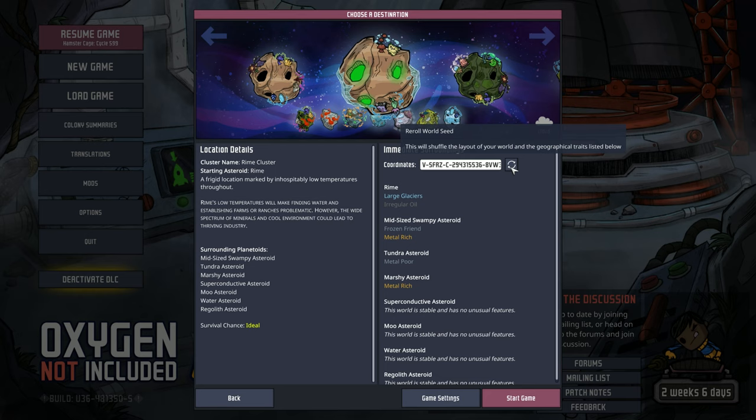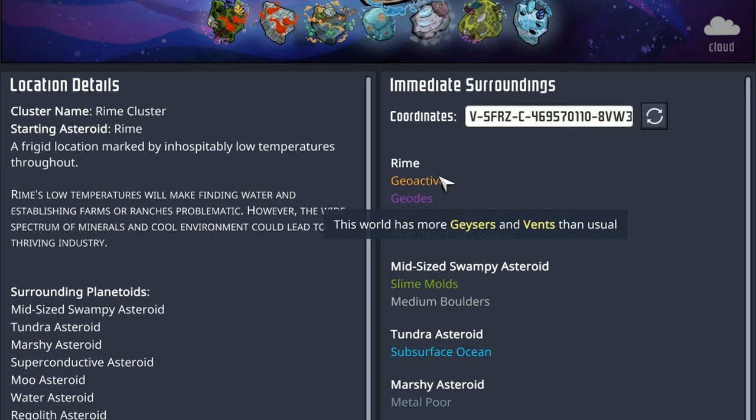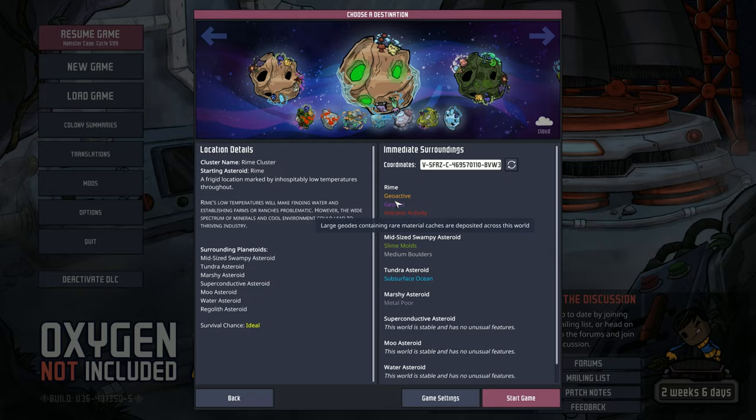I'd prefer it to be geoactive, because then I would be able to produce a ton of content on taming each type of geyser and vent. So despite our best wishes on using RNG for planetoid selection, we're going to go ahead and make sure that we have a planetoid that fits our bill. And I think this is the perfect one for us — it's geoactive, so we're going to have plenty of geysers and vents. We're going to be able to produce a lot of great content because of it. It also has some geodes with some rare materials, which is a cool bonus.